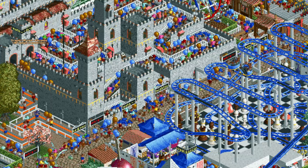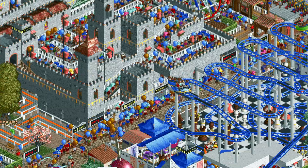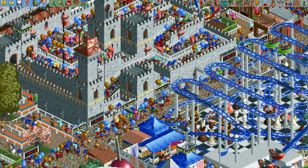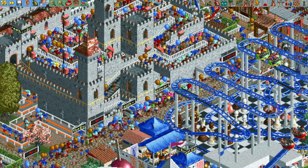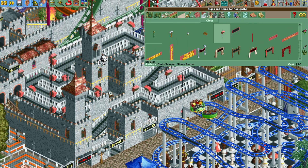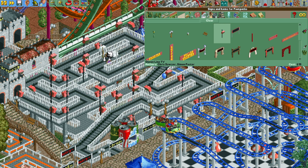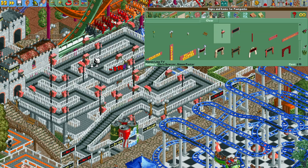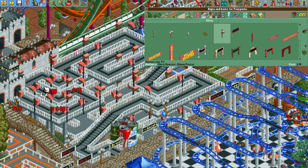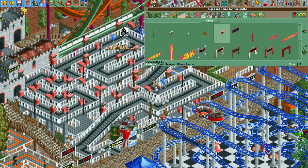Well, the easiest thing to do is to store them in a giant queue line. Here you can see this roller coaster has a very large queue line which gets a lot of the peeps off the path and into the queue. And how do we keep them happy in such a large queue line? We use the queue line TVs, as you can see here. The peeps won't get tired of waiting in line because the queue line TV will keep them entertained and happy. I think every other tile is fine because the line will move and the peeps will always be moving in front of the queue line TV every so often, but you can do it every single tile. This is a great way to store the peeps in the queue line and keep them happy.